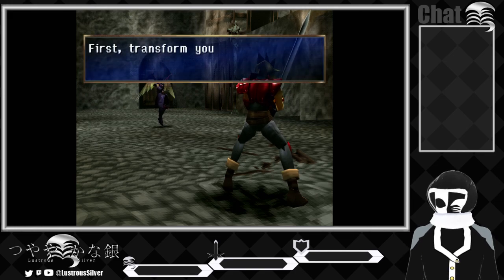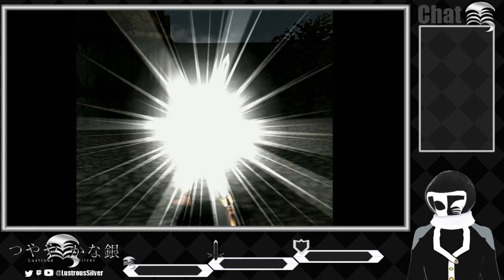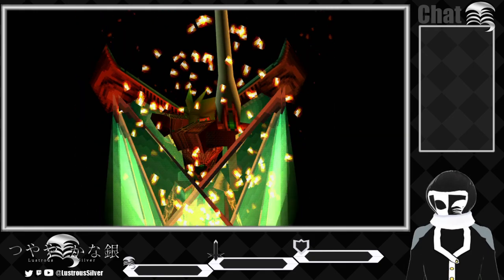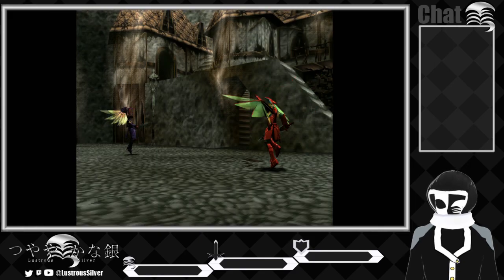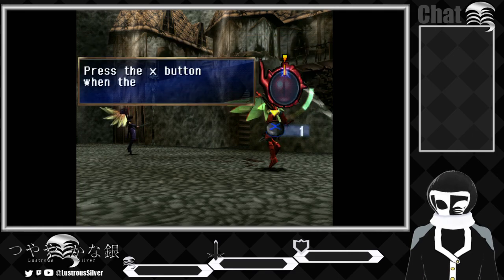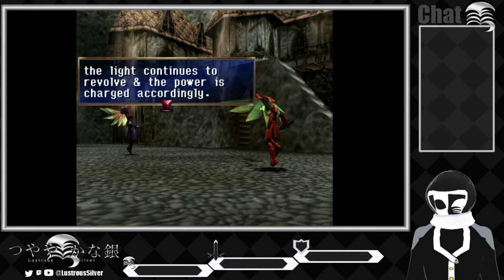Dragoon additions. First, transform yourself into a dragoon. You emit power all at once with dragoon additions — charge up your power. Press the X button when the spirit meter light reaches to the top. When successful, the light continues to evolve and the power is charged accordingly.